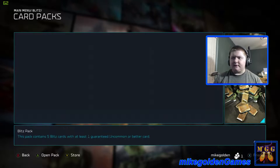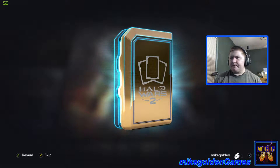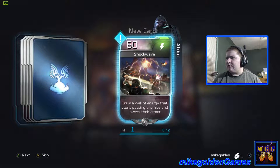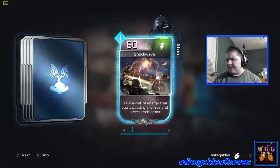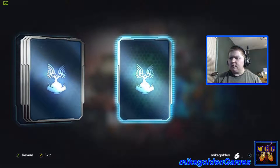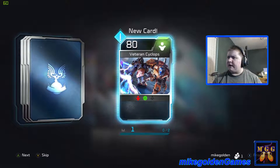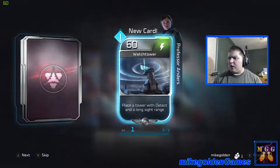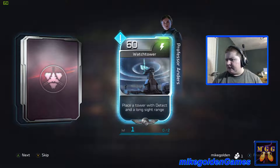Let's continue. This next pack is Covenant. Looks like Shockwave — new card: draw a wall of energy that stuns passing enemies and lowers their armor. Next, a Veteran Cyclops — that's pretty nice. And a Watchtower: place a tower with detect and long sight range.